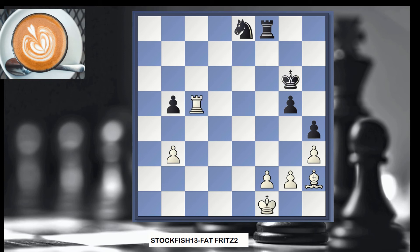White has an extra pawn, however it's three versus two here, and equal on the queenside. So there's still a lot of work to do before white can win. Let's see the end of the game.